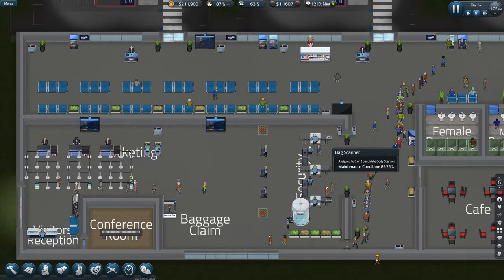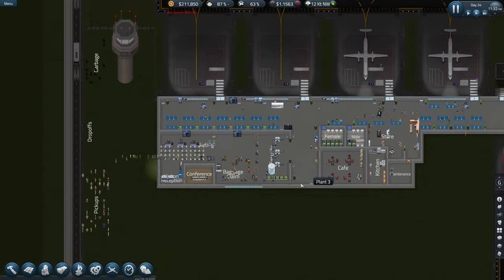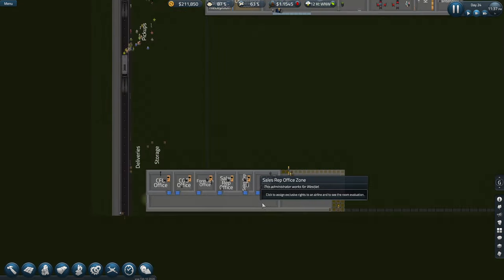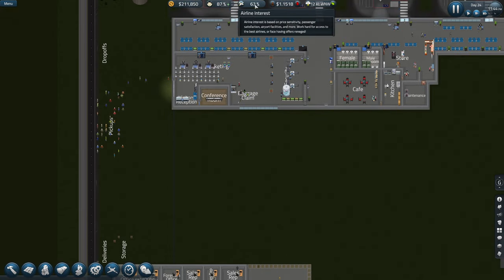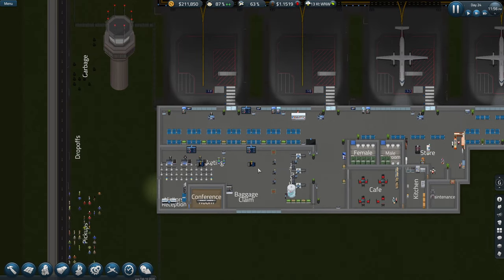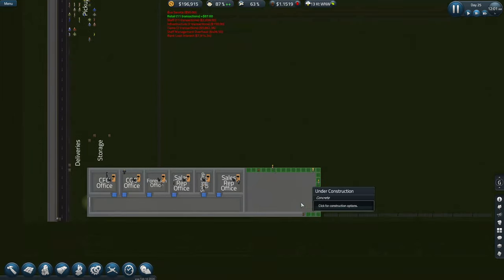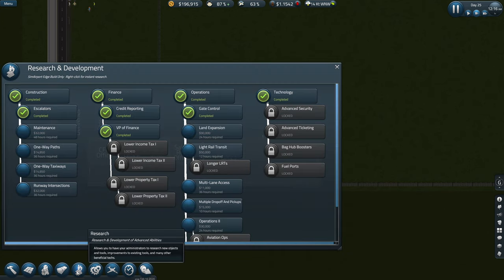The flow is a little bit better. The idea was to move the metal detectors to this side here. That's going to have a bit of a knock-on effect. So let's probably drop the satisfaction down a little bit — this has gone down quite a bit. Wow, it does take a while for them, doesn't it?